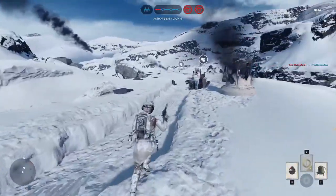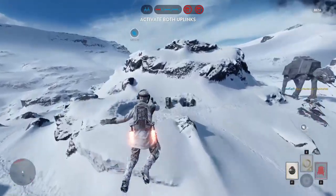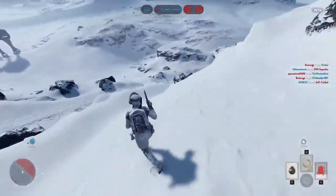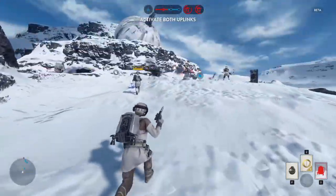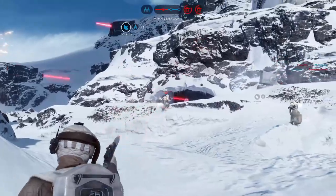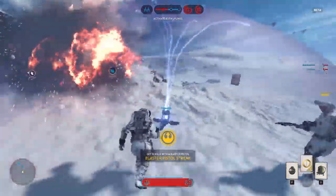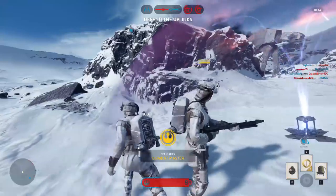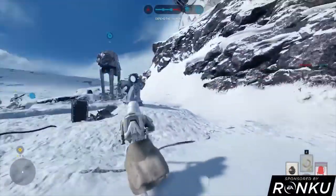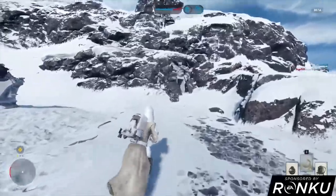The next tip is uplink control. The longer you control the uplinks before the Y-Wings come in for their bombing run, the longer the AT-AT is exposed and the more damage you can do. What I see though is almost all rebels focusing their small arms fire on the AT-AT. Unless you have high-damaging weapons, you should avoid firing at the AT-AT and instead focus on keeping the Empire from retaking your uplinks — that's more important. One strafing run from an A-Wing or X-Wing can pretty much equal the firepower of an entire squadron of rebels with small arms.